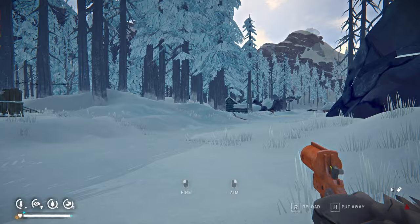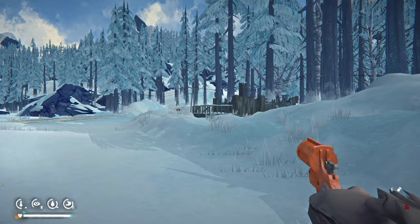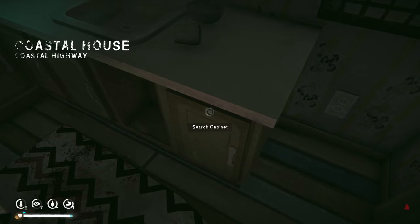Bear and moose can spawn here so we need to be a little careful. We check out these two houses before going into the main town. The main town approach is usually wolf-heavy but this side of the lake actually looks surprisingly clear. Quick check of one of the houses — doesn't look like there'll be much we want but we'll take a quick whistle-stop look.